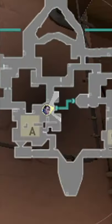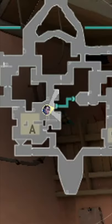If Cypher uses his ult and Yoru has an active footstep, it should show them both on the map, like this, and make the opponent guess which one's real.